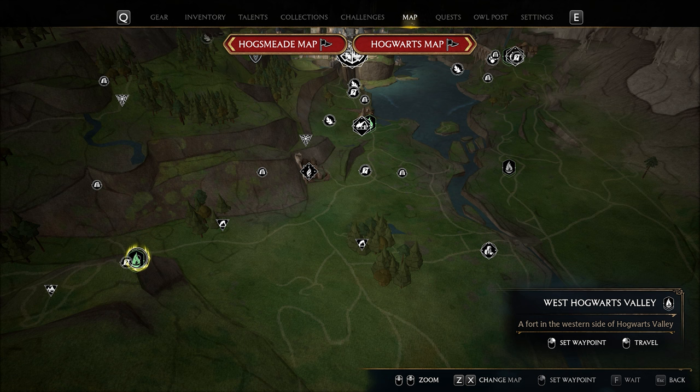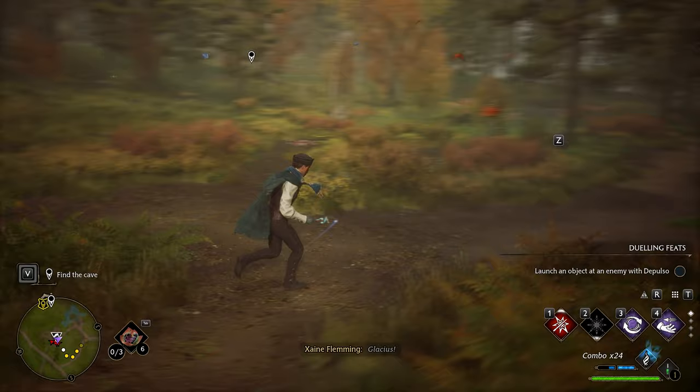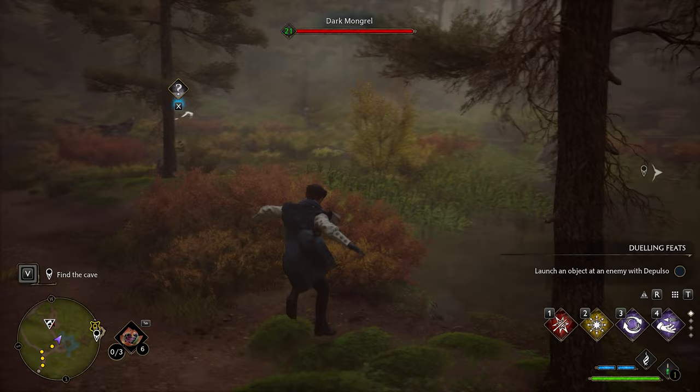For Mongrel Fur, the other ingredient in Edurus, your best bet is this location a fair bit south of Hogwarts — the Mongrel Lair. This spot will get you 8 Mongrel Fur per cycle as well as 14 Moonstone, which makes it a pretty amazing spot. For respawns, you shouldn't wait there; waiting there will respawn the Moonstone in 3 days, but the Mongrels won't spawn if you are close. Instead, go to the flue west of here to unload the area and bring them back.